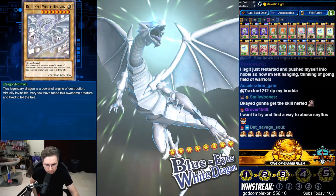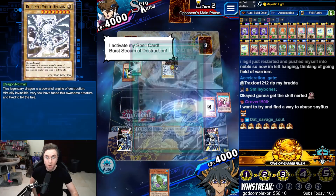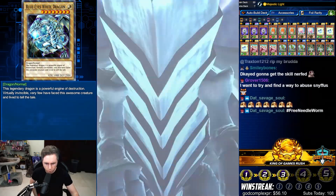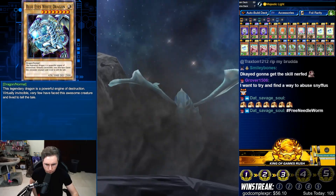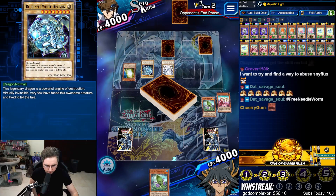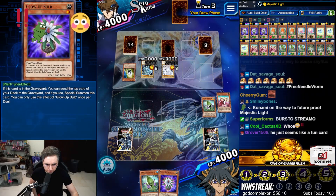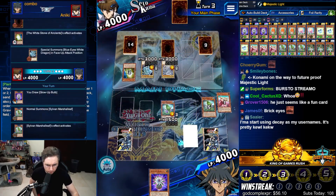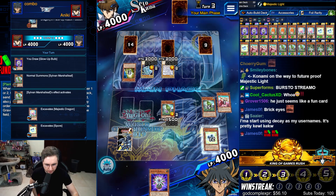You want to find a way to abuse Sniffus? Sniffus could be placed in this deck very easily — you could take out a Spore or a Glow Up for it. Burst Stream. We're still in this. And the kid with the 28, two months away from Erecting Lightning — thank you. Glow Up — we have to mill Glow Up or Spore. So many good cards to mill. Spore, activate.